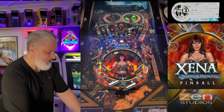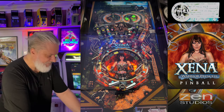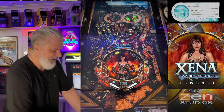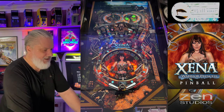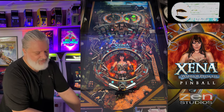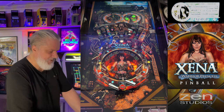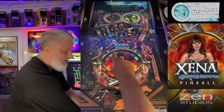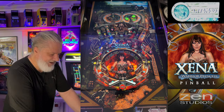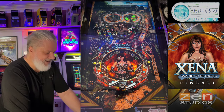Nice moving ramps up the top — circular infinity ramps. And we've got this other little core thing going across the middle there, and you can shoot through that. I think it's used for the skill shot and possibly other parts as well. You'll also notice on this table that there are a lot of inserts — little slots where we can have characters come up, or stand-up characters to shoot.